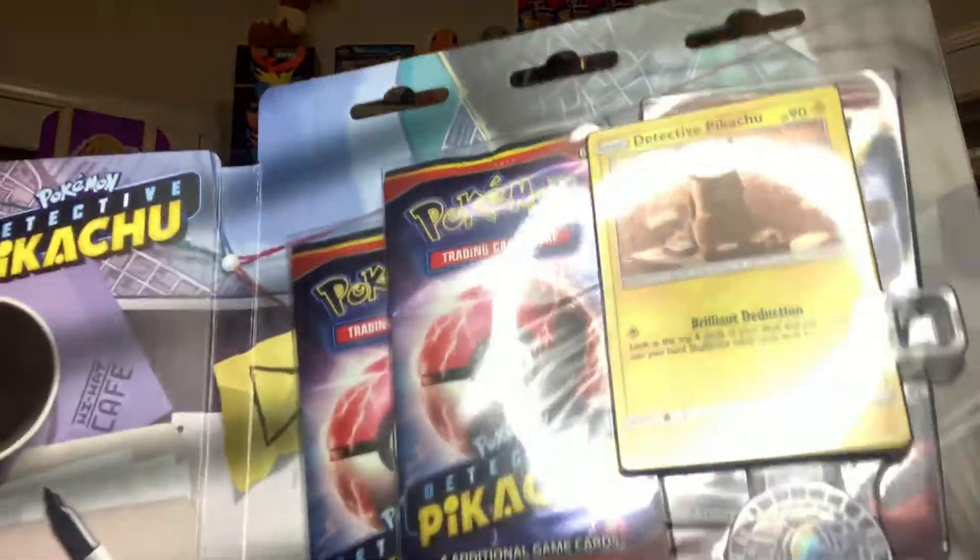We're moving on to Detective Pikachu — yes, Detective Pikachu. I'm actually excited because we've never opened it before. Look at those packs — it's like a case file, because it is a case file. Very cool. Here's your code card. We have two Detective Pikachu packs, then four cards, and we got Crimson Invasion.